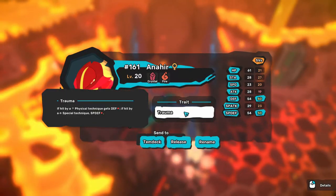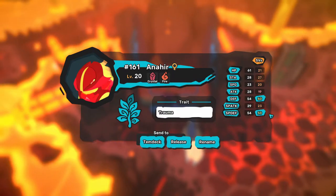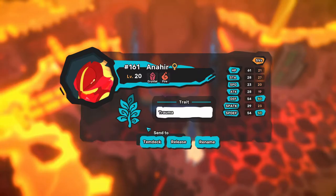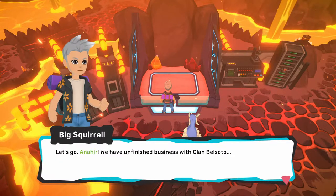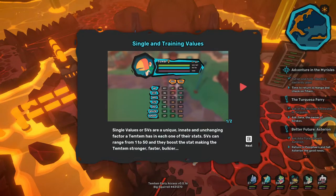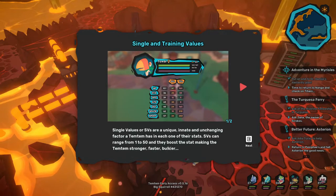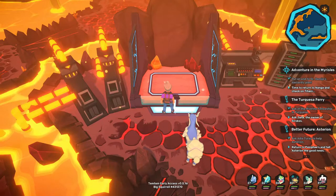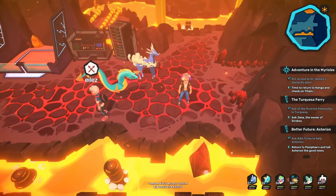Trade trait is Trauma — hit by physical technique, it's defense down; if hit by special technique, it's special defense down. But perfect stats in defense and special defense. I'm okay with this. And done. I have to get out of here. Where to next? Maybe I should get back to Nanga and see if Carlos can give me a hand. We have unfinished business with Clan Belsotto. This is just about SVs and TVs — single values and training values. Once I start getting into more competitive things, I'll go into all that. I'm not worried about it right now.